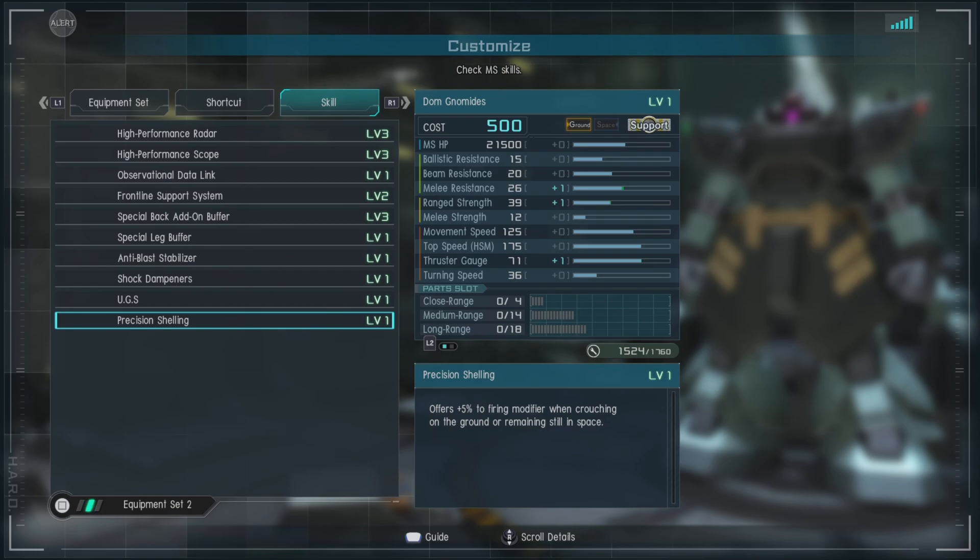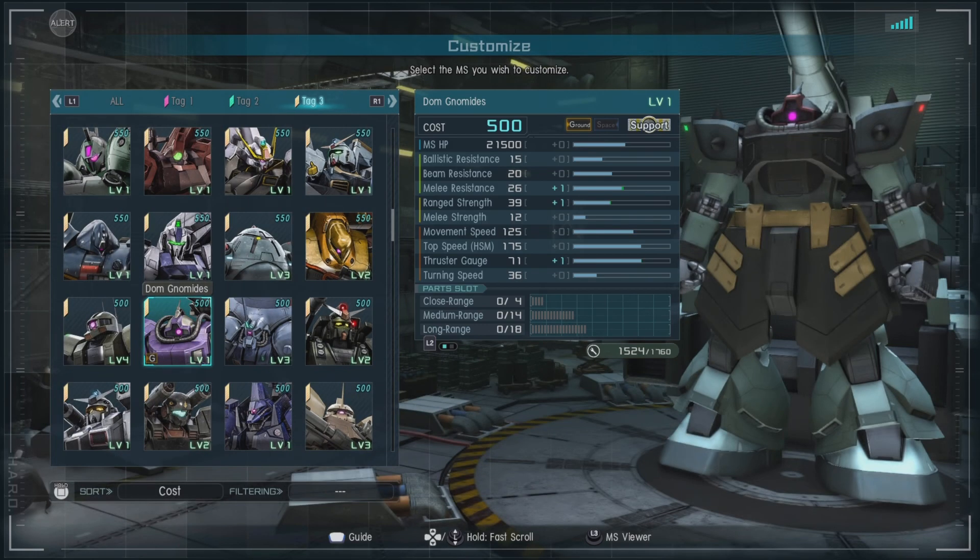And of course, Precision Shelling, which offers a plus 5% to firing modifiers when crouched — or, if you're in space with this unit, it applies when you're not moving.